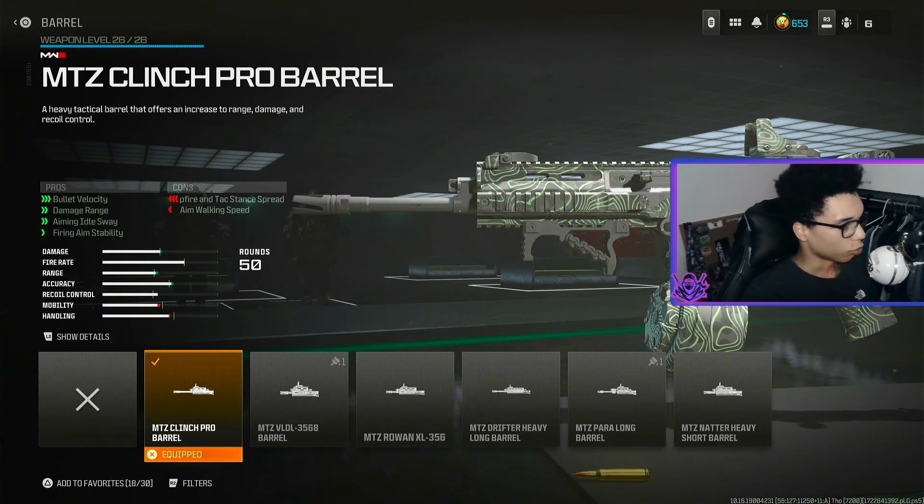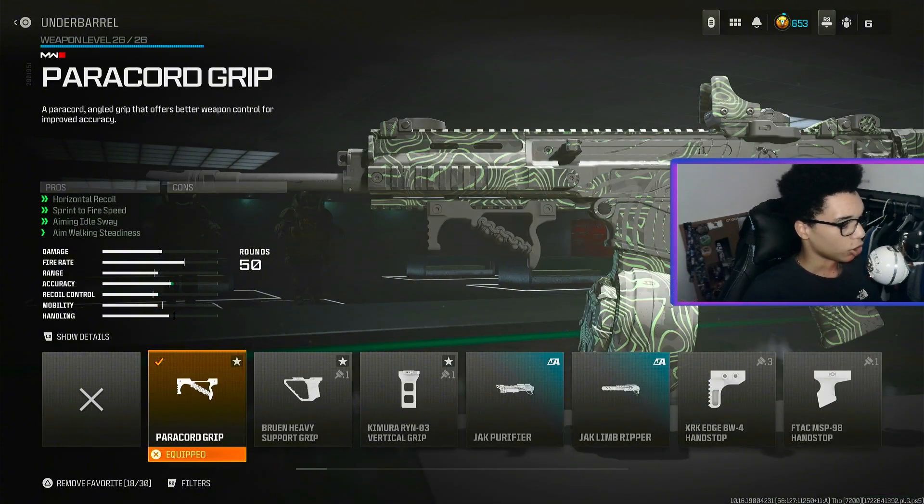For the MTZ we are not using a muzzle, we are going straight to the barrel. For the barrel we are using the MTZ Clinch Pro Barrel for bullet velocity, damage range, aiming out of sway and fire aim stability. For the underbarrel we are using the Powercord Grip for horizontal recoil, sprint to fire speed, aiming out of sway and aim walking steadiness.